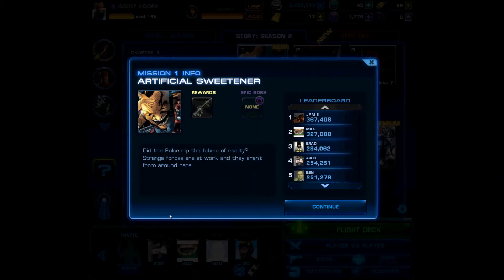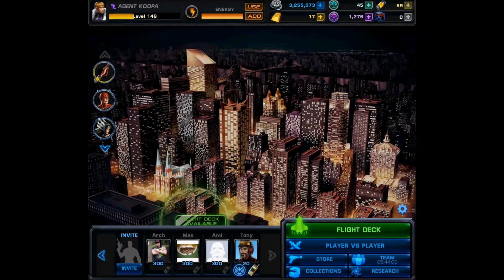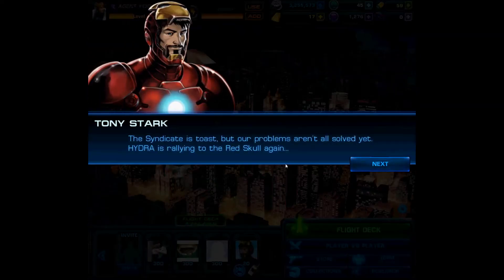Hello everybody and welcome to the first blind walkthrough of Chapter 1. We are going to be going into Mission 1, in which we will be facing Sugar Man from Age of Apocalypse — a renowned geneticist. He kept all the humans as slaves and experimented on them. It's freaky as hell. Anyway, let's get into this.